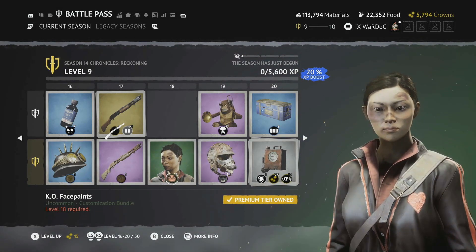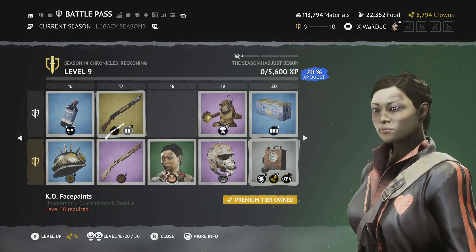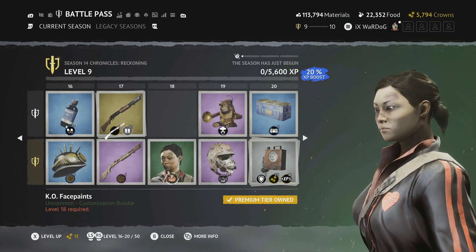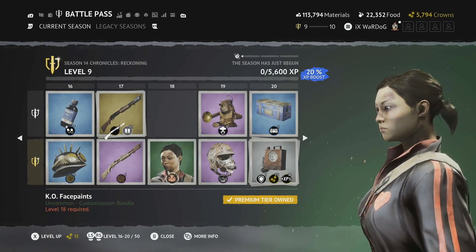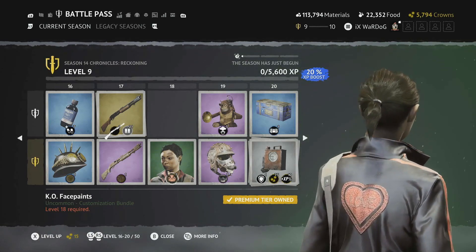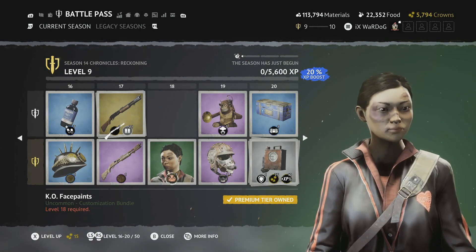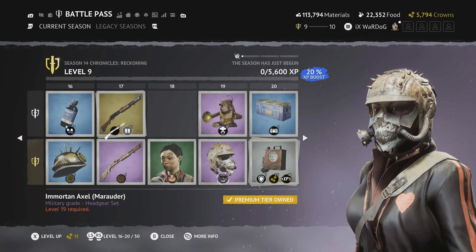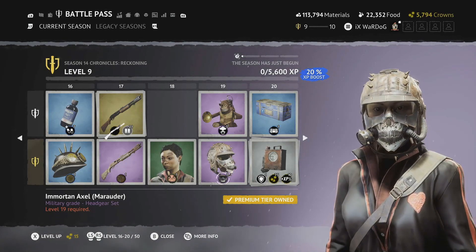Level 18 is the Knockout face paint. You can see the bruises on the cheekbones, above the eyebrow, across the front of the mouth and cheeks — as if the character has been in a real hands-on battle. Really nice face paint.